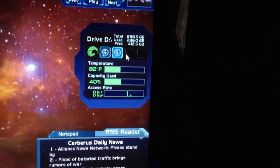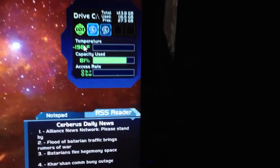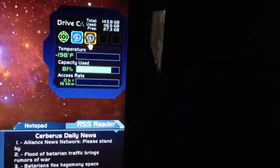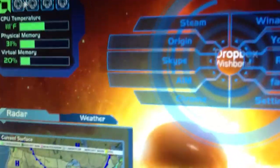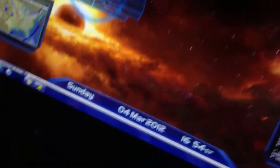Yeah, there it is. It tells my drives — C and D. My C drive is negative 198 degrees Fahrenheit. It's pretty cold — chill as fuck. And then my CPU over here. It's badass.